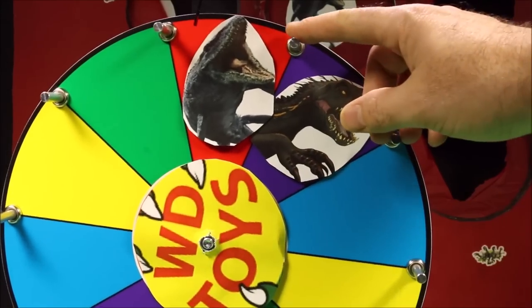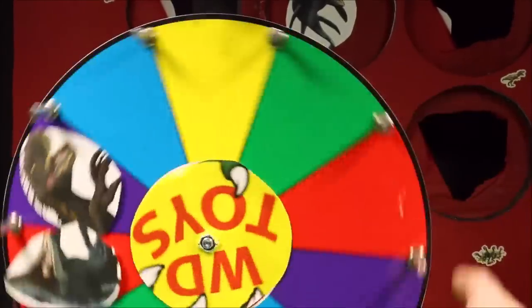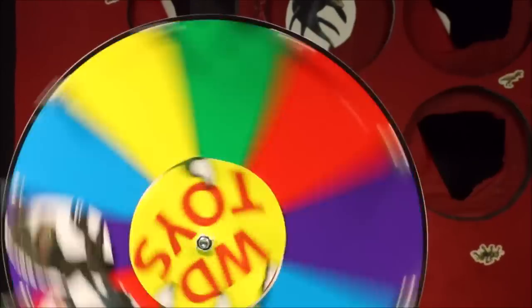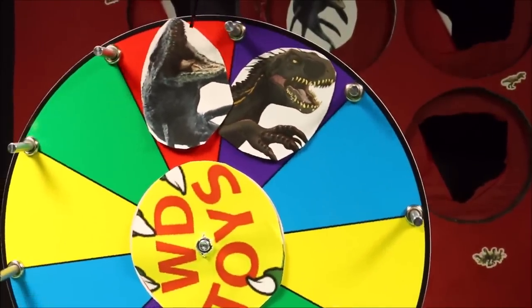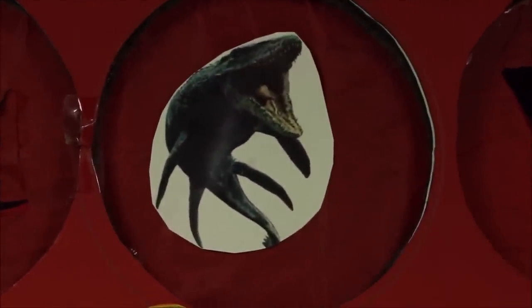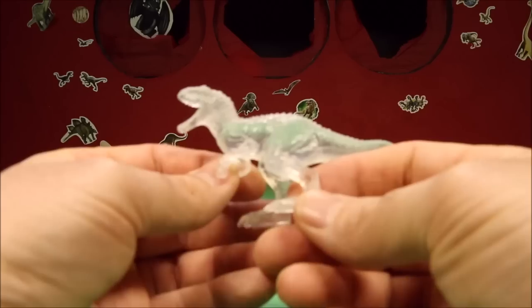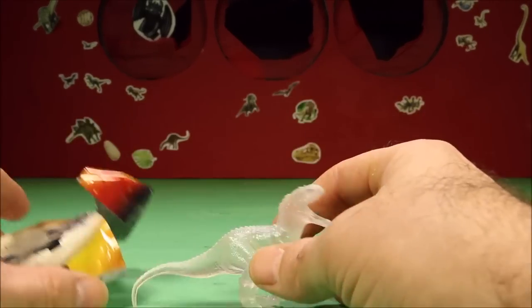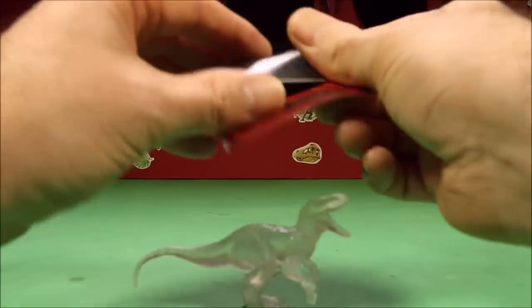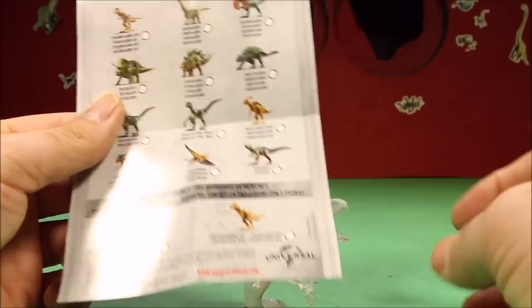Time to spin again - who will we get? It's the Mosasaurus! The Mosasaurus is right smack there in the middle. What are we gonna do to that bad Mosasaurus? It's a Jurassic World blind bag! Our first blind bag was Mattel's Indominus Rex - and he is see-through! That is awesome. These also come with a little checklist of the different dinos. There is our Indominus Rex - cool!